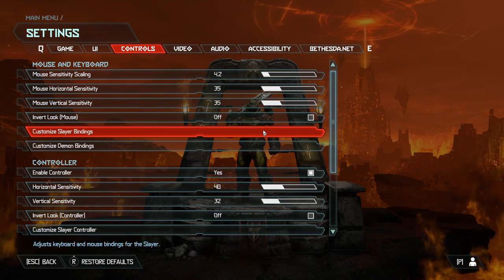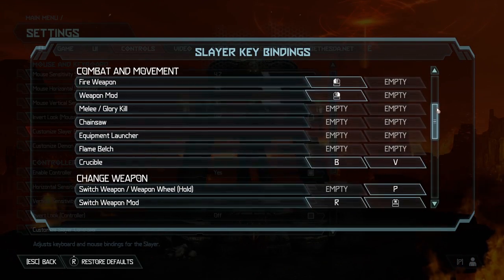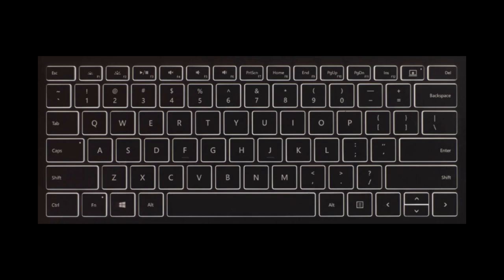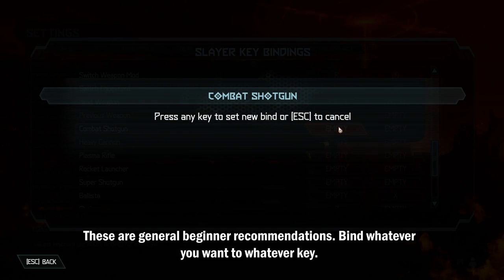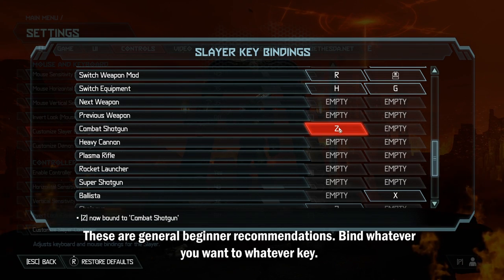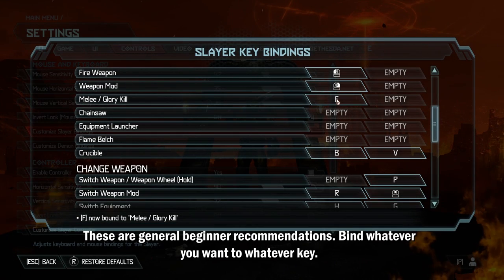Customize your key bindings and set the first weapons to easily accessed keys — get that weapon wheel out of here. The immediate keys are Q, E, R, F, C, and Z. Set the first tools of the game to these keys: shotgun, heavy cannon, grenade, flame belch, melee, and chainsaw. Dash on the shift key and jump on the space bar is fine for a beginner. You can change these later, but for now keep things close and comfortable.